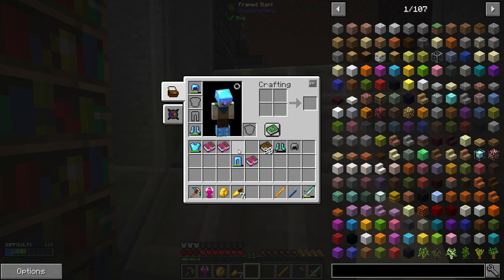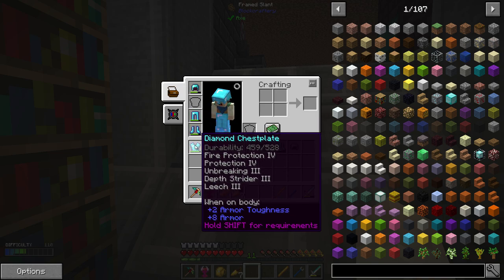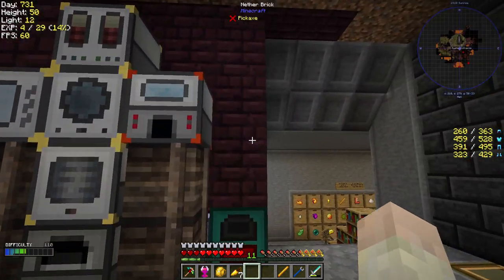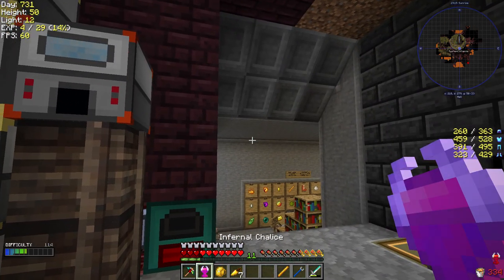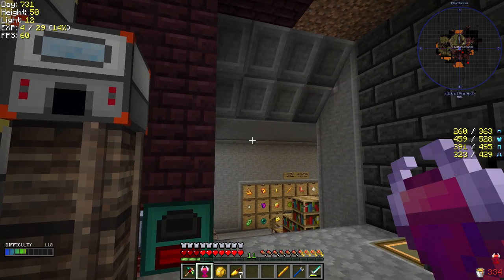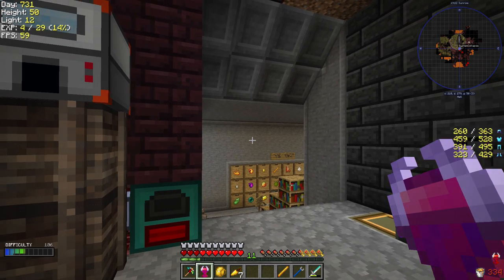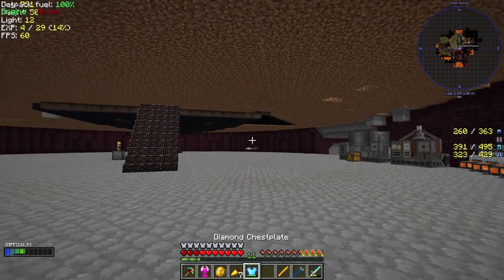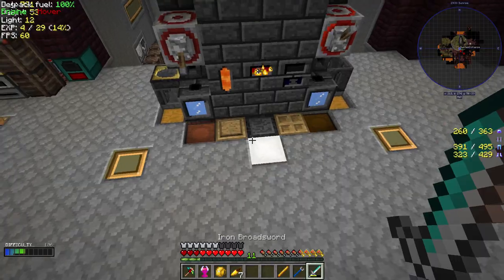We've got some pretty overpowered armor - it's not actually really overpowered to be honest, I still take pretty solid hits. But what I do have is something gifted to me by Chosen Architect. He didn't just give me one thing, he gave me two things. He gave me the Infernal Chalice, which is great, and not only that, he also gave me a Leadstone Jetpack - basically your tier one jetpack, your beginner level jetpack.